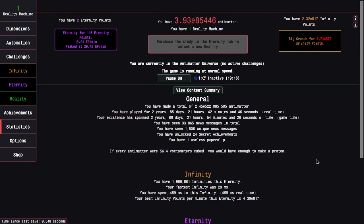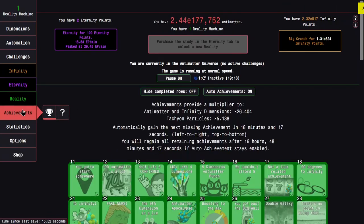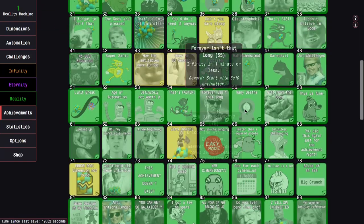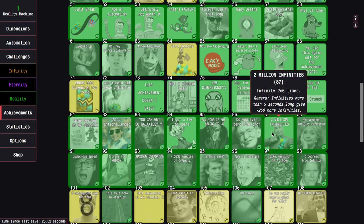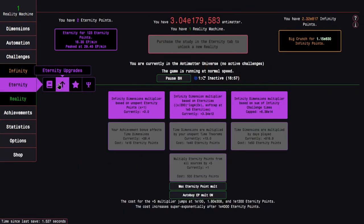Hi, Super Spruce here, back with another Android Dimensions reality update video, episode 46. I just did a little bit of achievement hunting between the last episode and this episode — just the easier ones at this point — and 2 million infinities is pretty important, so I am getting that definitely. I guess we're just gonna progress at this point.